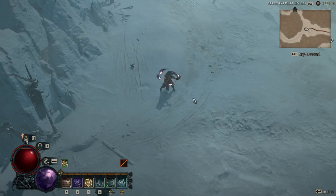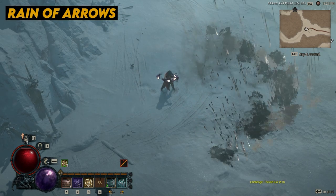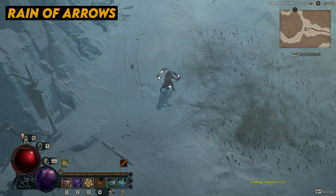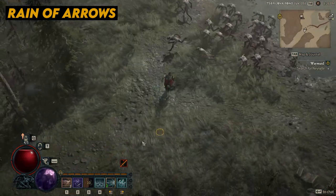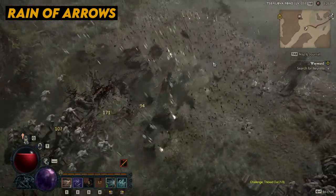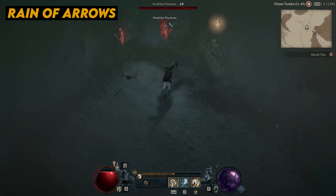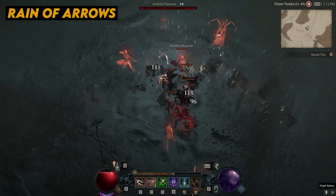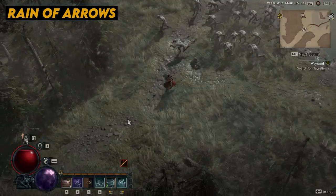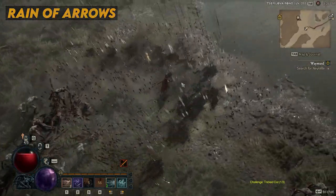At number seven, we have Reign of Arrows. For players preferring a powerful ranged Rogue build, this skill offers a deadly and debilitating attack capable of pushing back and knocking down enemies. Another ultimate ability, Reign of Arrows produces two waves of falling arrows that spread out from the player in a cone shape. Not only are these arrows highly damaging and capable of knocking enemies to the ground, but they can also be augmented with one of the Rogue's elemental imbuements. When combined with Frost or Shadow Imbuement, this ability can keep hordes of enemies at bay and clear an entire crowd in one attack.